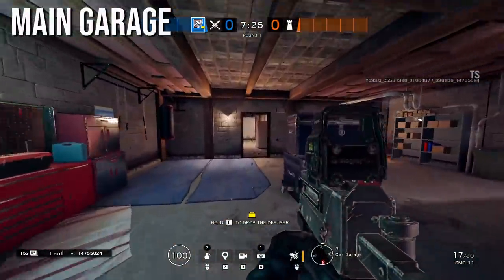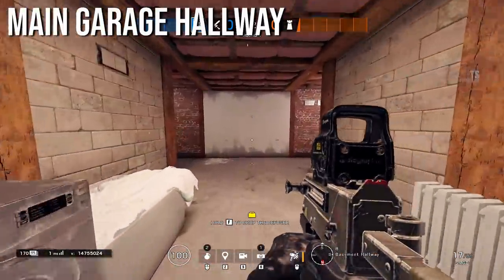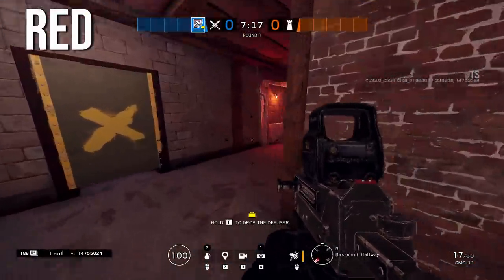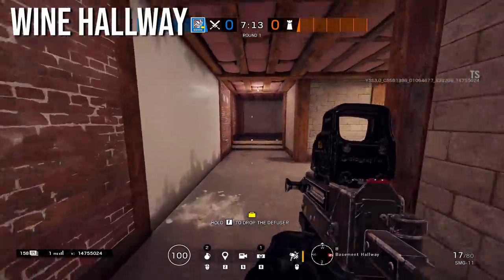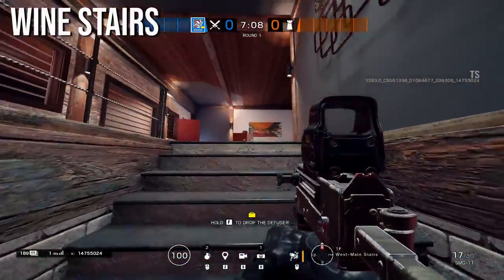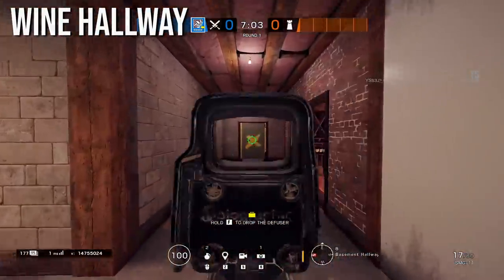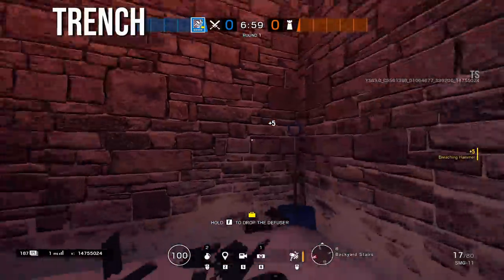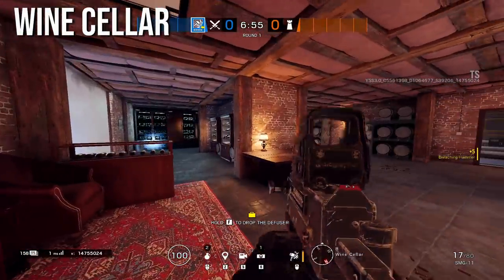Working from the northern part of the basement to the south: garage closet leads to main garage, then main garage hallway, wine hall, and the hallway called red — which is more stretched than it used to be. Coming up here is wine stairs. Out this door is trench.